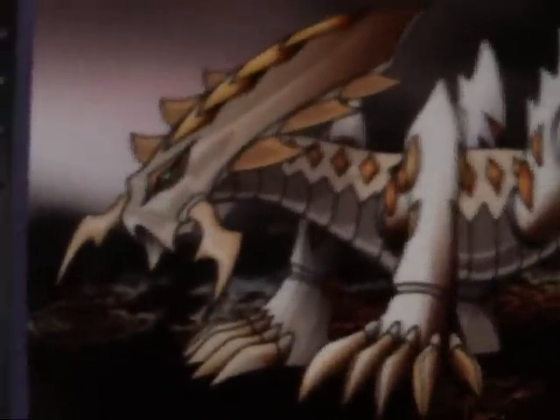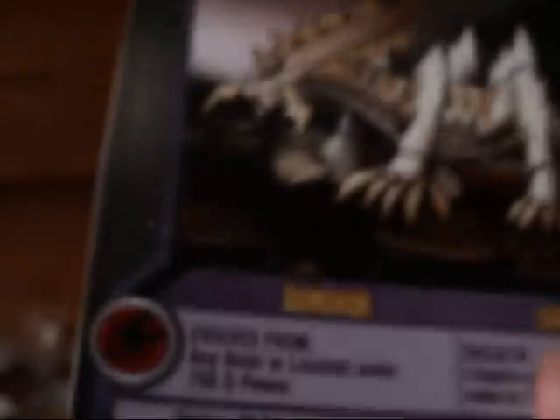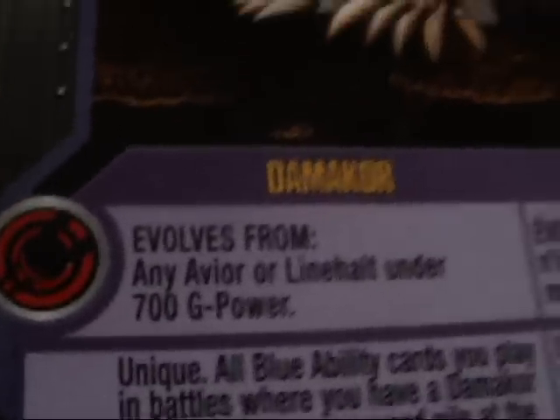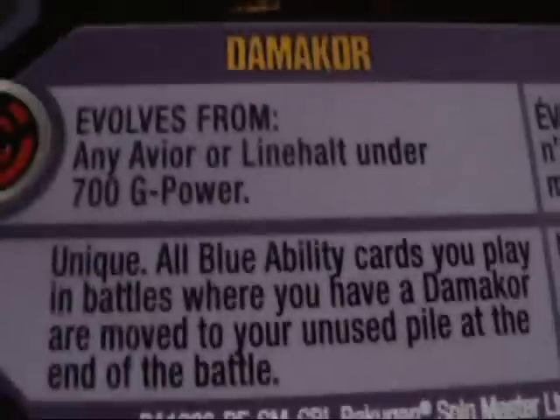Starting with the Damachor reference card — pile level of two. Here's what it looks like in anime form. It evolves from any Avior or Lion Halt under 700 G power. I have an Avior in the 600s, so I'll be able to use this in battle. Unique ability: all blue ability cards you play in battles where you have Damachor are moved here.